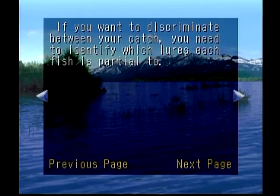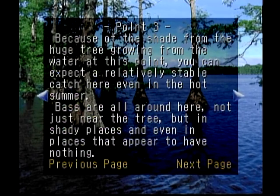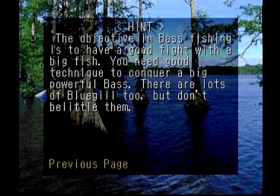Much like the variety ocean fishing, this has three different areas you can work with. You want to change your baits based on what the fish are biting on. The second area has a couple of standing logs, and underwater you can actually see there are some sunken logs — the game is not lying to you. These trees have some wider stumps and some of the best areas are around the trees. There are lots of bluegill too — 'don't belittle them.' That's some beautiful localization. But here we go with the lake.